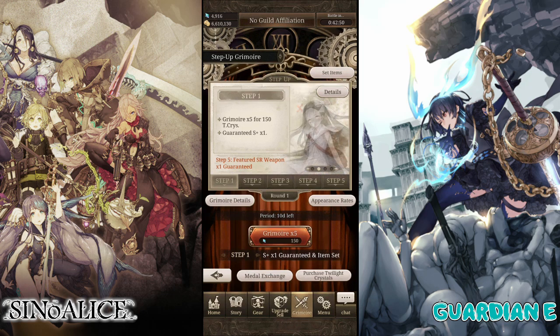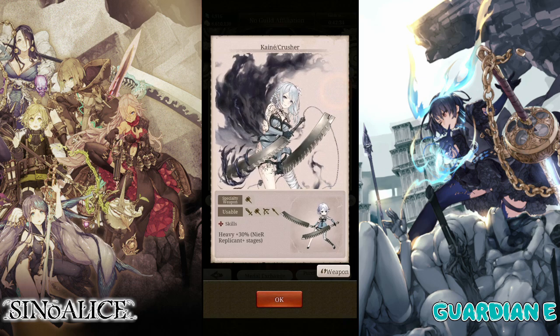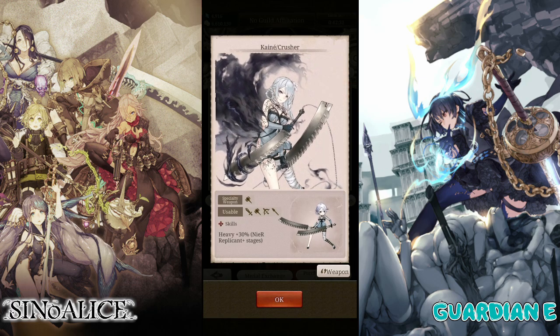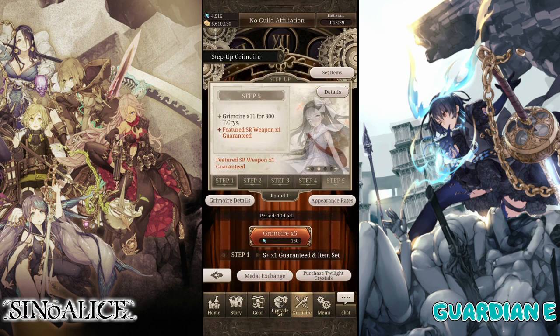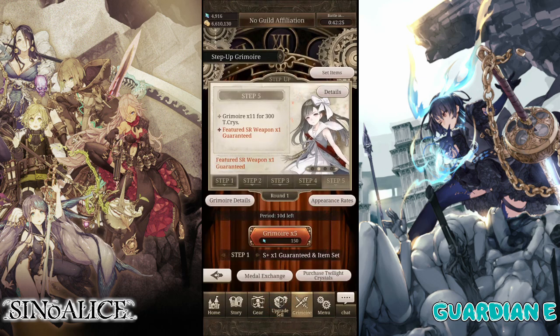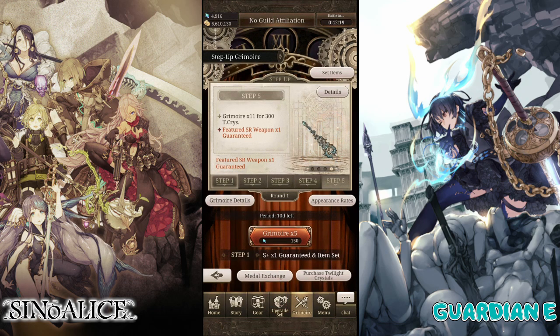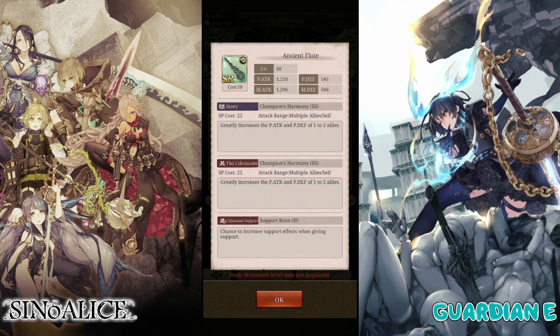She has this step-up grimoire summons, and at step 5 we are guaranteed a featured SR. On the banner there is of course Kaine as a crusher, alongside her there is Strange Girl as a mage, and then we've also got a Holy Gun's Blessing and the Ancient Flute.